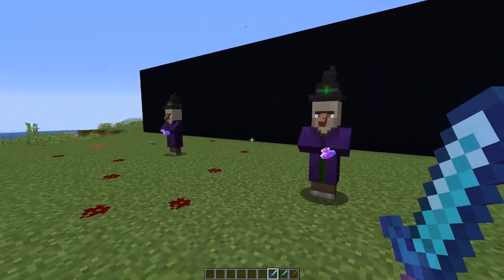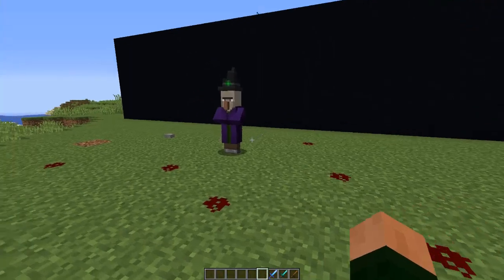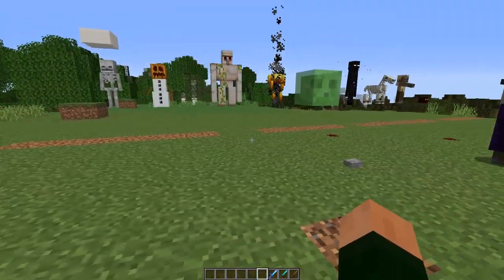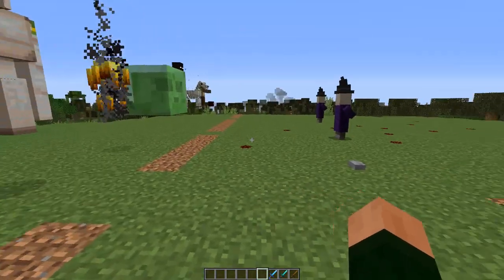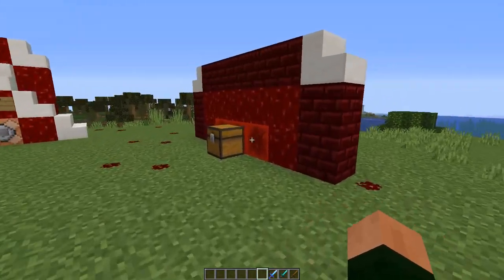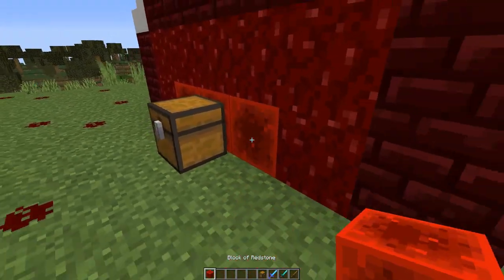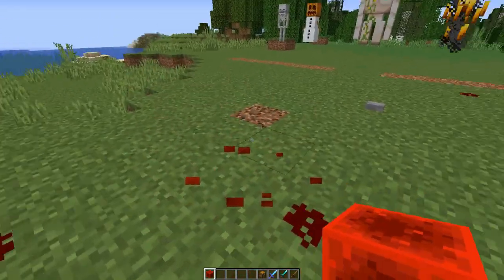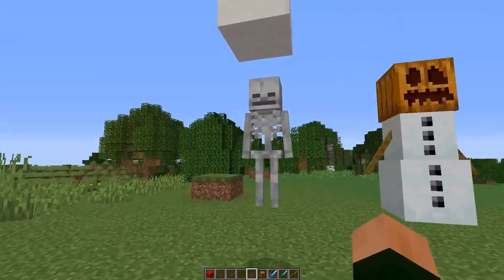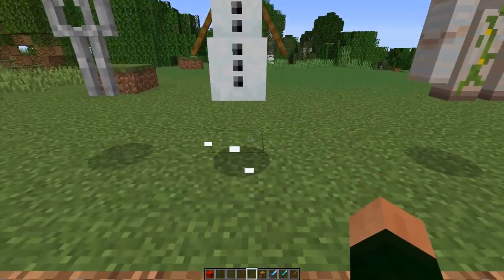I thought that was really cool, but then I discovered something else. It isn't just these particles — these particles are redstone block particles. If you break a block, you can see those same particles being used. But there's also more to it than that.